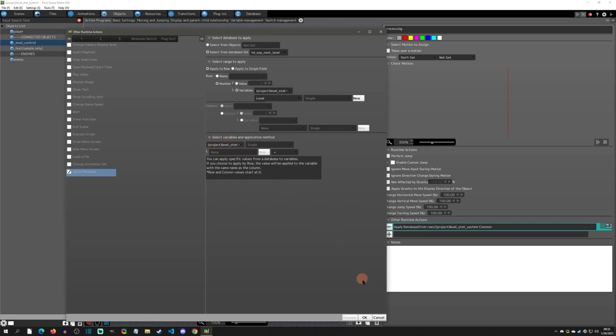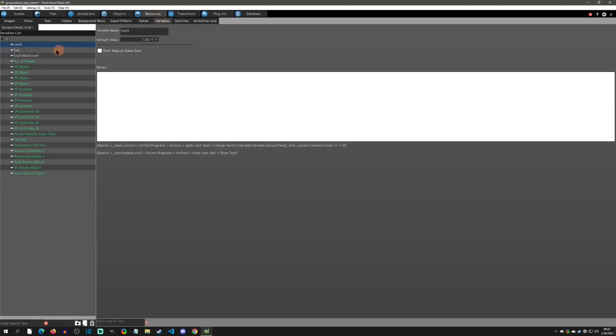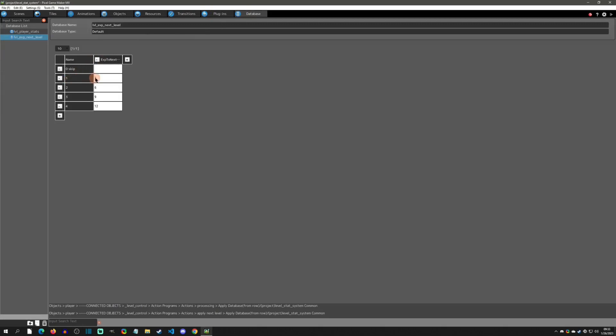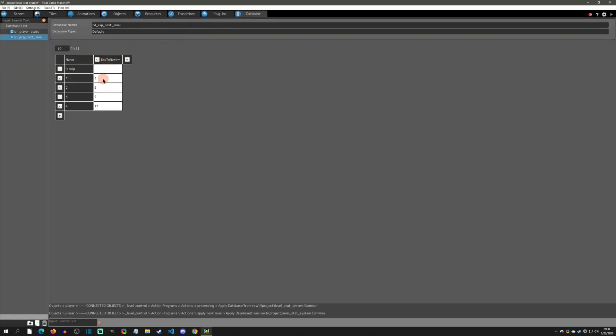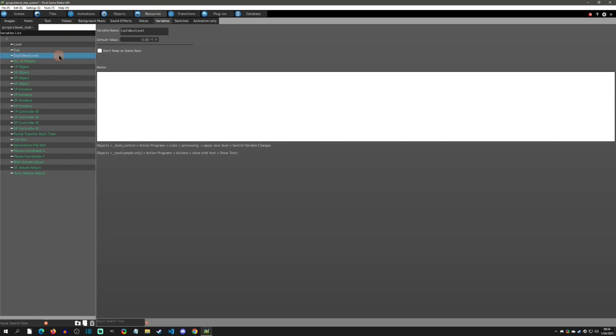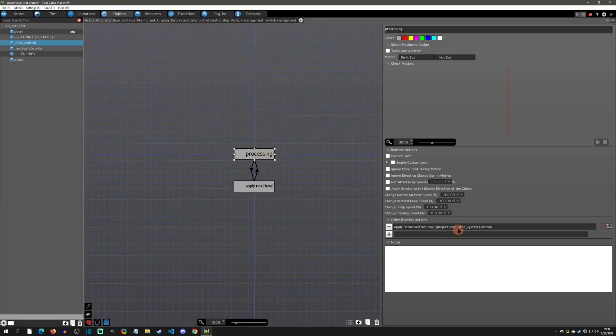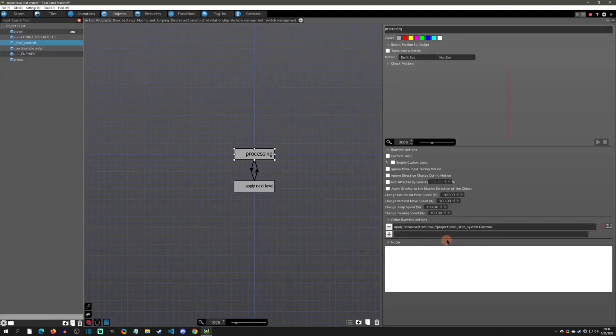To explain: we are taking the database and applying the row based on the value of the common variable 'level.' If we go back to the database, we apply row one at the beginning because our level starts at one by default. What does it do? It applies any common variable found in those columns. Because 'xp to next level' is also a common variable, it is going to apply 'xp to next level' based on row one's value, which is three. So when we start the game, that runtime action defaults xp to next level to three.